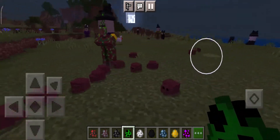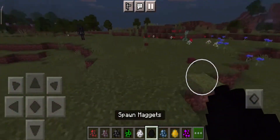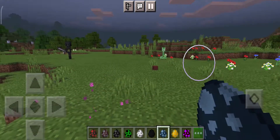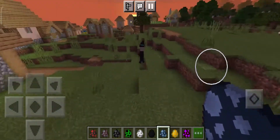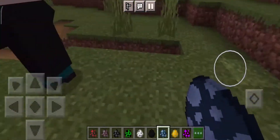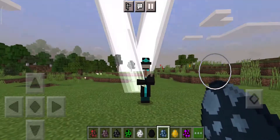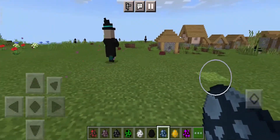The next one is the storm witch. They can also teleport. I think this one is the mini-boss — I just saw it on the MCPDL website.